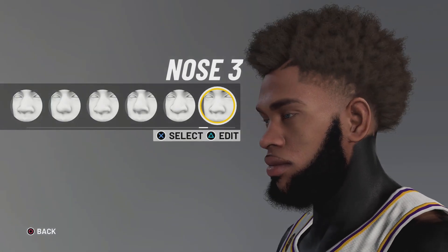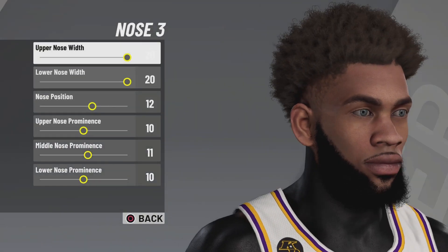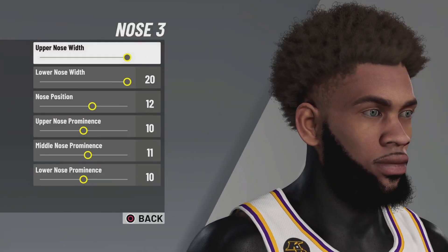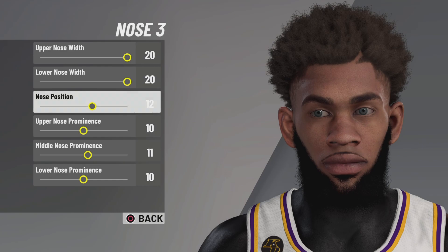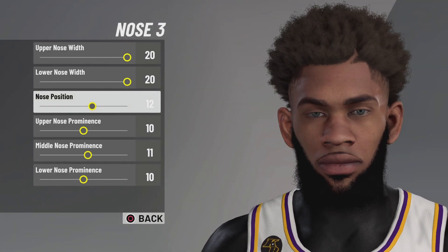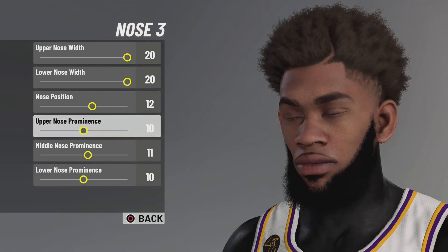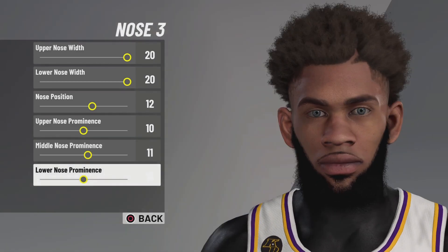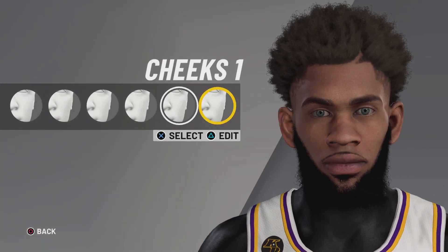For the nose, go to nose 3. As you know, in real life your nose and ears never stop growing, so if your nose is big you have to have big ears too. Everything upper and lower has to be the same. Nose position 12, upper nose 10, middle nose 11, lower nose 10 — upper and lower are both 10. The middle is 11 to even it out.